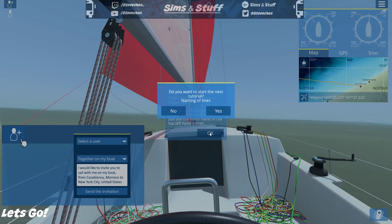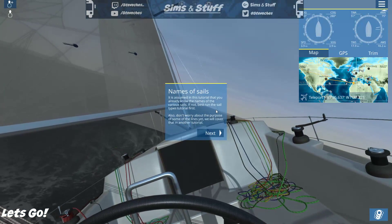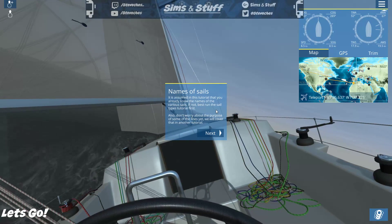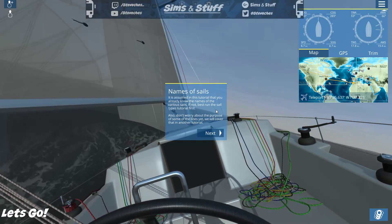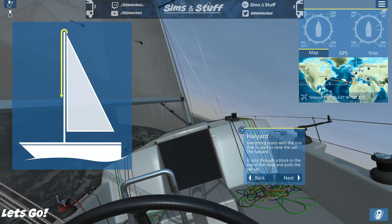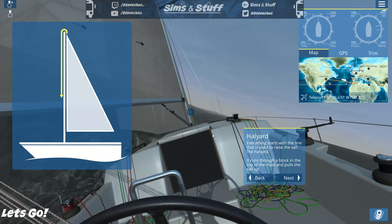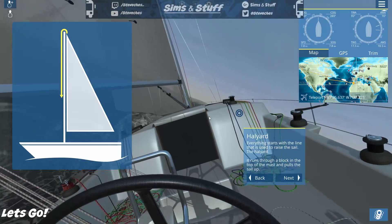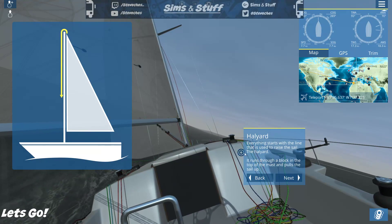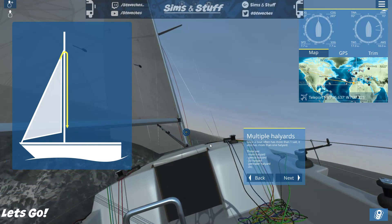Do you want to start the next tutorial — 'Naming of Lines'? You may as well work through the tutorials. It's assumed you already know the names of the various sails; if not, run the sail types tutorial first. Everything starts with the line used to raise the sail — the halyard. It runs through a block at the top of the mast and pulls the sail up. Since a boat often has more than one sail, it also has more than one halyard.